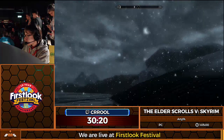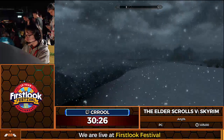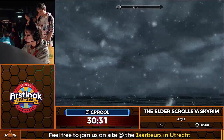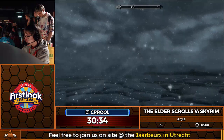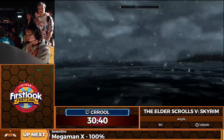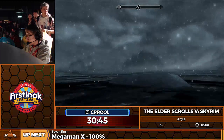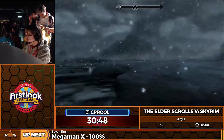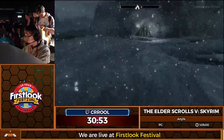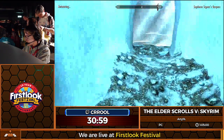Once we have the Elder Scroll, we're going to go back to Parthinax and trigger basically the endgame — the next segment. We're just going to run over to a cave somewhere over there in the distance. Because of the sprint glitch, we actually move equally fast in the water as on land. This is Septimus's outpost — Septimus is kind of a scrub.